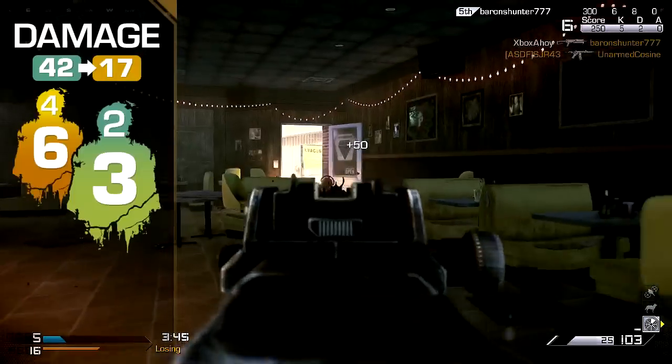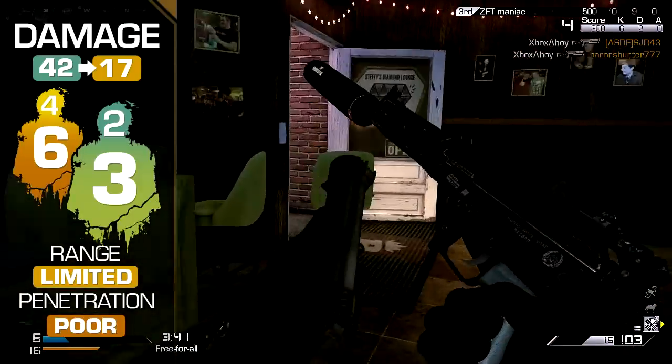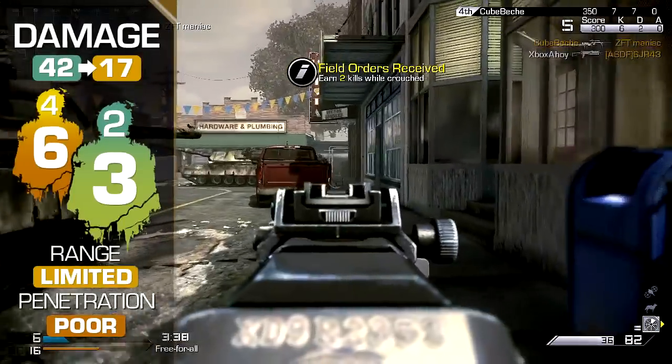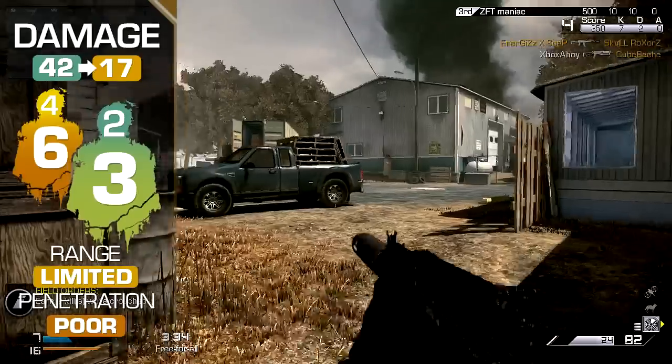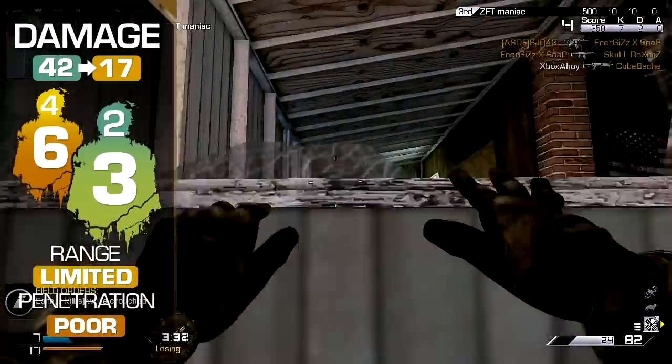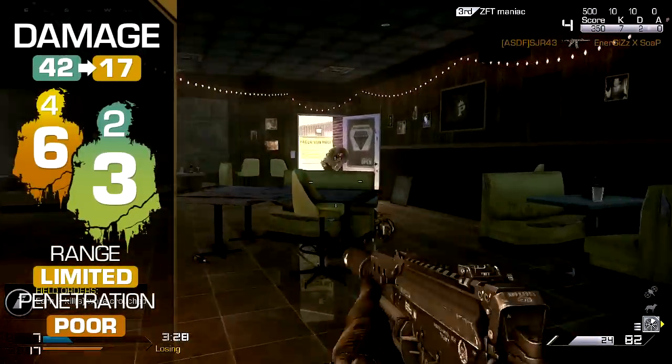The Bizon's damage is relatively high compared to its peers, although its effective range is short. You'll kill in three shots to the body up close, or two where one is a headshot. This quickly drops off at middle range, however, and outside of close quarters you might find that you'll need up to six shots to kill instead.